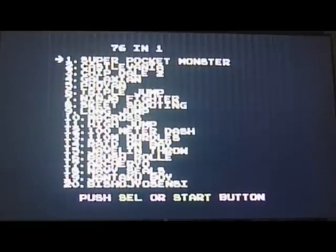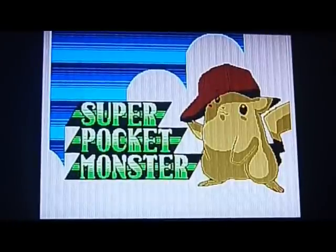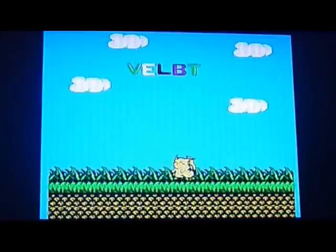The first game is Super Pocketmonster, which might look familiar. For those who don't know, it is a platformer starring Pikachu, and this version was rebranded as Super Pocketmonster — the original was just called Pocketmonster. The major difference between this version and the original is that it's just completely unplayable unless you tap the A button. Literally the only way to make any progress is to smash the B button constantly, and even then you only get about one screen across.